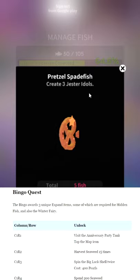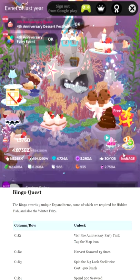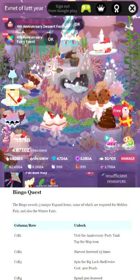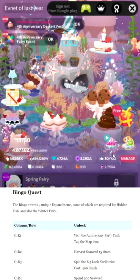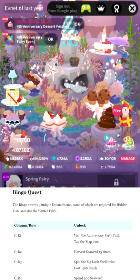They removed hidden fish supposedly to make the game more clear, but then they added like 15 different things you have to do — literally five entirely separate lists of crap to complete, and all of the steps depend on one another. It would have been so nice to just have regular hidden fish and not have 15 different to-do lists. The Pretzel Spade Fish isn't that amazingly designed — I give him an 'all right out of 10'. Just create three jester idols. To create old fish, click the past clownfish tab — that's how you make them. This is how I know most people asking in comments have never played the game before, because every single event has been exactly the same for over a year.